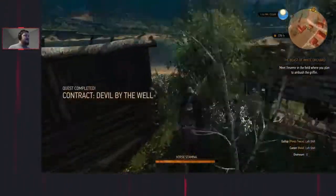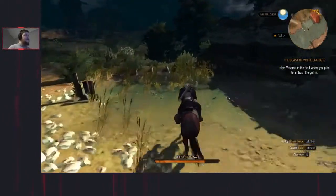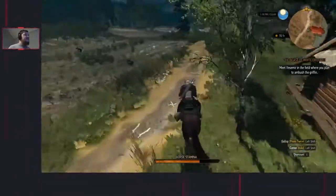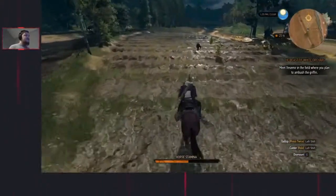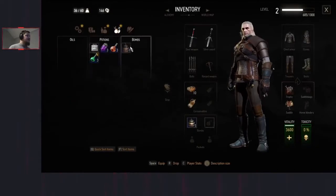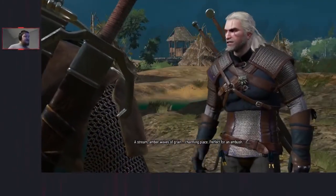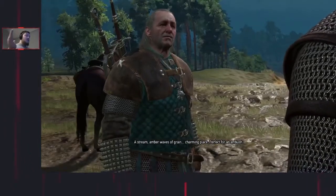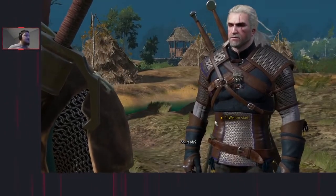I've already got a video up of how to do the fight so I won't really explain it too much, but basically in short: once we get to Vesemir, equip the Dancing Star which will make it the active bomb - that's why we do it here, it makes it the active bomb in your menu. When we get into this fight, throw that first, switch to the Grapeshot, wait for the health to go down by a third, then quick throw the Grapeshot which should hopefully finish her off. The Dancing Star then Grapeshot - two bombs and she's typically gone.